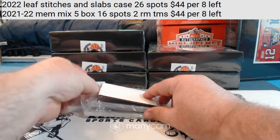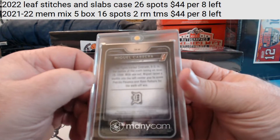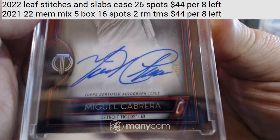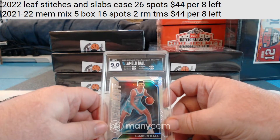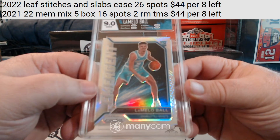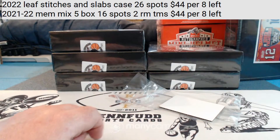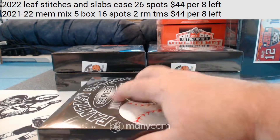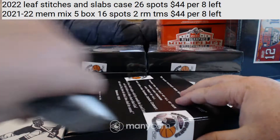Miguel Cabrera for the Detroit Tigers — pretty nice looking card. Looks like this year's Tribute, numbered 8 of 10 on card. Miguel Cabrera for the Detroit Tigers. We also have an HGA 9 Melo prism emergent silver rookie. Silver prism emergent rookie — already going to USMC. That Miguel Cabrera card was pretty sharp looking.